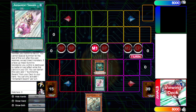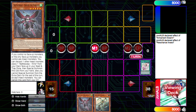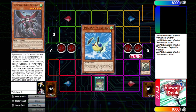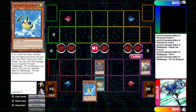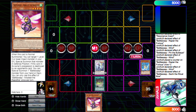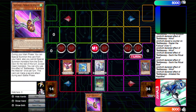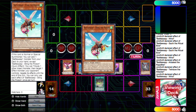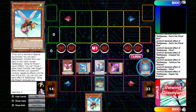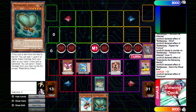The spell specials the Resonance. Resonance then tributes one insect, which we're going through with the Resonance. Then Resonance effect in the graveyard searches a level five or higher insect monster, which can be our Rapier. From here it's the same exact combo but utilizing another starter card from the new set. Here we just swarm the field with these Wasps.